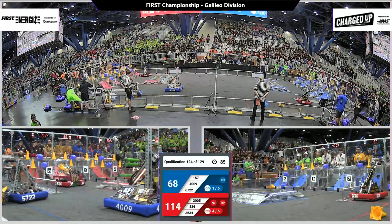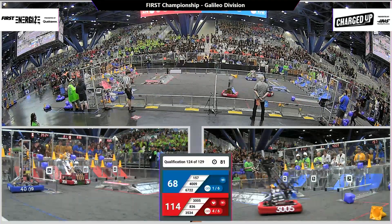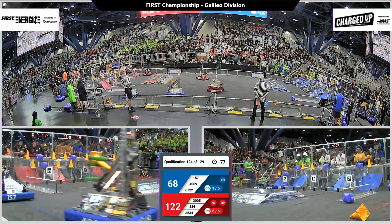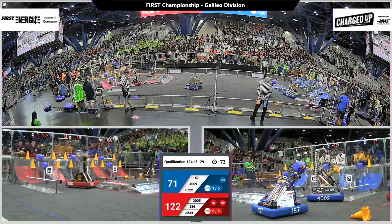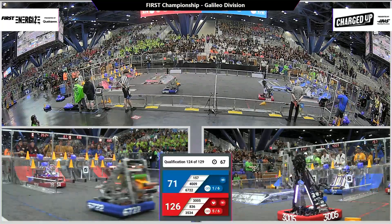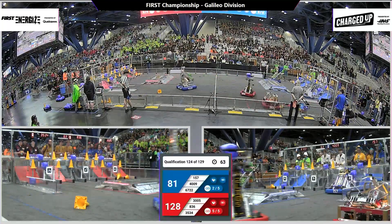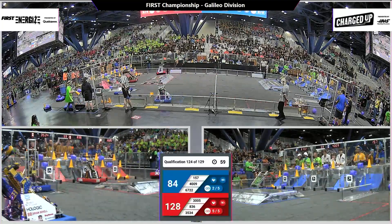They're screaming back to go past their charge station and they get a couple wheels up onto their charge station. For a while there they were riding on two wheels instead of the four they should have. 4,009 Denfeld DNA Robotics back at their grid going up high. 157 Alliance partner, Aztecs, placing a cube — they shoot it, it bounces back onto the robot, and then finally lands where they want it.